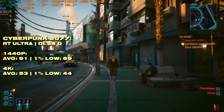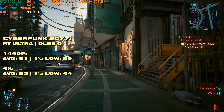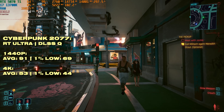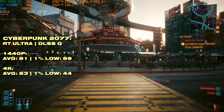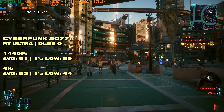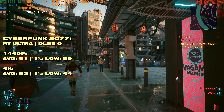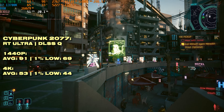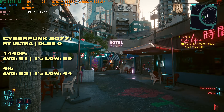Ray tracing in Cyberpunk 2077 looks absolutely phenomenal and doesn't take too much out of performance. At 1440p on the RT Ultra preset you're still getting more than 90fps on average with a very good 1% low — this is how I'd personally play the game. At 4K you're dropping below 60fps on average, but with some setting tweaking you'll be able to get above that 60fps threshold.